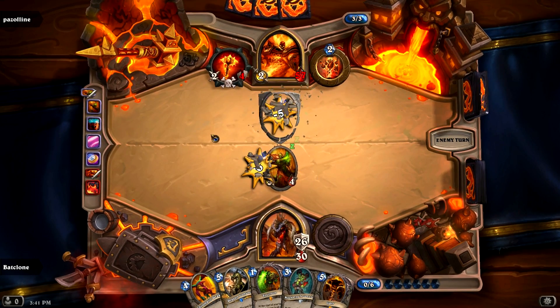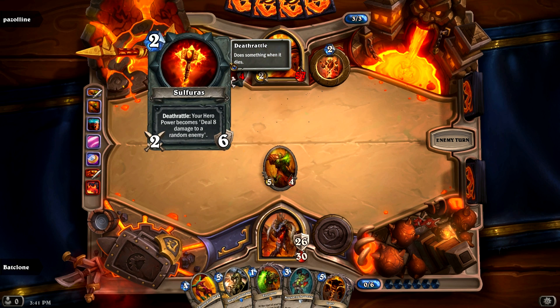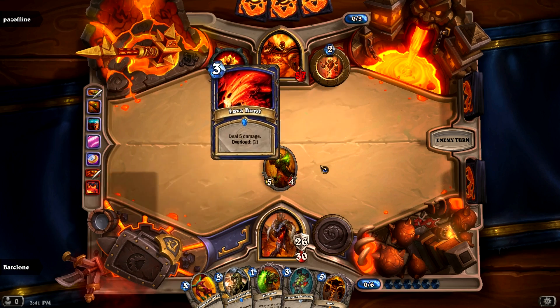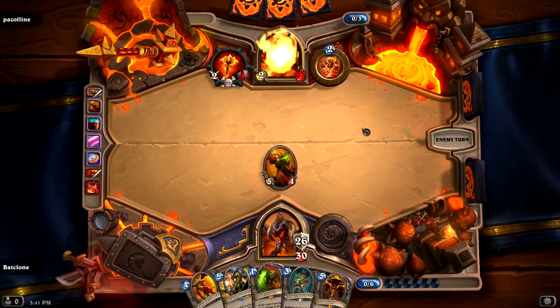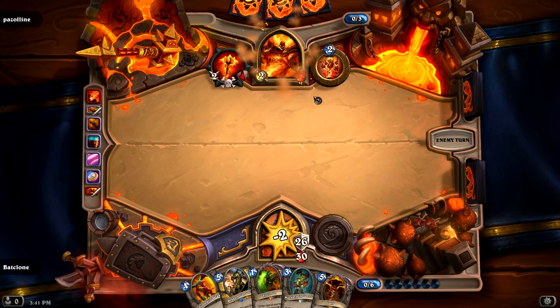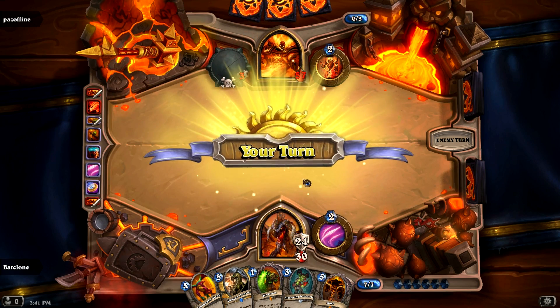So pretty much we have like a countdown. Once his hero ability becomes deal eight damage to a random enemy, we have to be really careful. We have a bunch of cards that will actually summon a bunch of minions to our field. He's going to destroy that. Yeah, we have a lot of cards that will summon like just eight minions, so then we have a smaller chance that he'll actually be able to hit us.